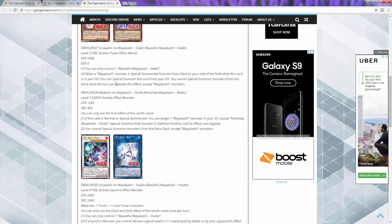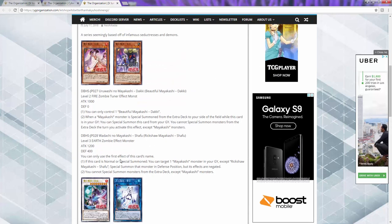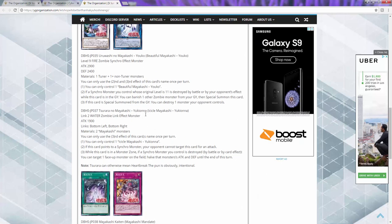The level three herb zombie - when this card is normal or special summoned, you can target a Myutant monster in the graveyard except itself and special summon it in defense, but it's negated. You can't special summon monsters except Myutant monsters. The synchro: you can only control one, and if a synchro you control has an original level of 11 - only 11, not higher - it's destroyed by battle or by your opponent's card effect. While this card is in your graveyard, you can banish one other zombie monster from your graveyard and special summon this card. If it's special summoned this way, you can destroy one monster your opponent controls. The zombie link requires two Myutant monsters, you can only control one, and if it points to a synchro monster your opponent cannot target this card for an attack. If a single monster is destroyed, you can target one face-up monster on the field and have it lose its attack until end of turn.